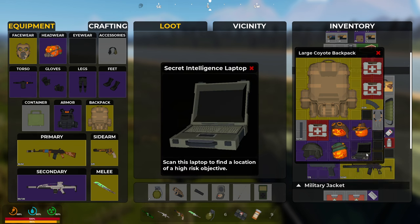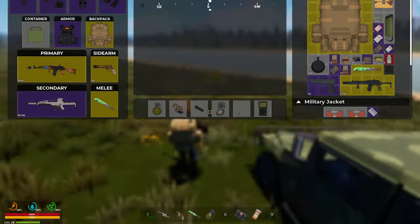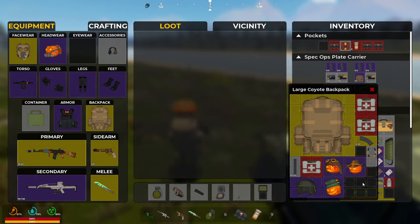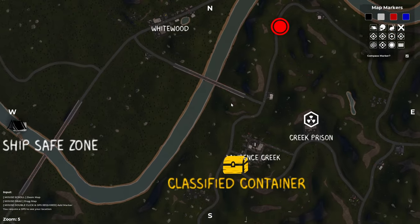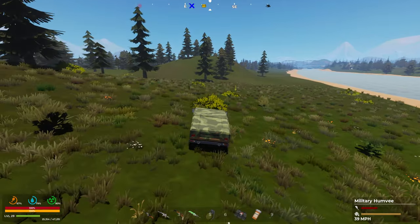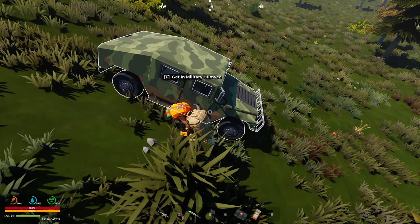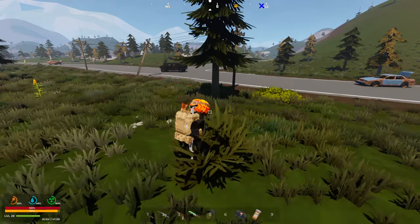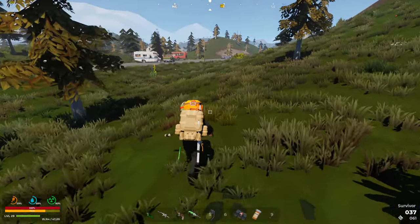We can go to the secret intelligence laptop - look at that, oh so secretive and intelligent. We got 'Scan laptop.' Classified container - find the classified container, it is in Lawrence Creek. That could be not good. I actually really need to quickly do some inventory. On the mini map it looks huge - maybe it's smaller once you get over near it.